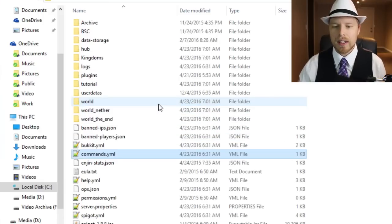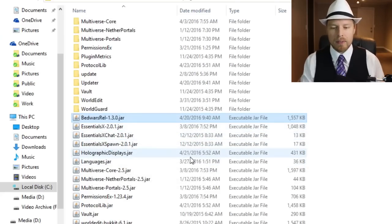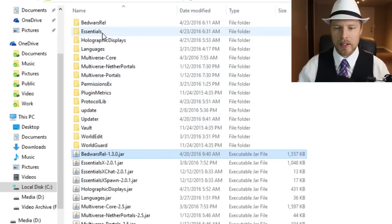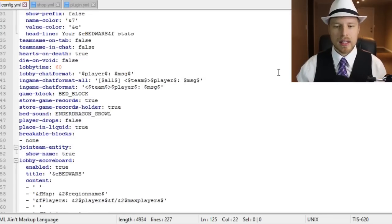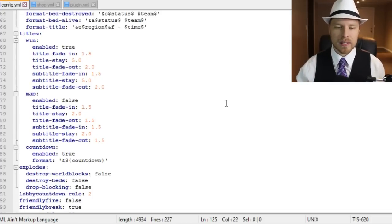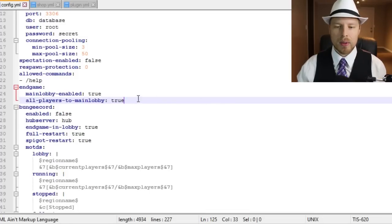In the plugins folder, we've got Bed Wars Reloaded running. Note that for hologram displays, both HolographicDisplays and ProtocolLib are required. Opening the config file: you can modify commands, chat prefixes, holographic settings, lobby time, countdown timers, sounds, scoreboard layout, stats display, title fade in/out, and friendly fire. The main lobby option is false by default — if you want a single lobby for all games, leave this false; set it to true for per-arena lobbies.